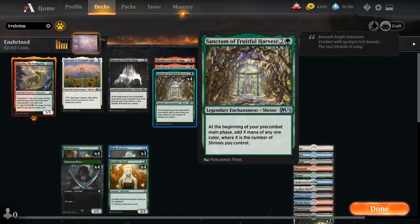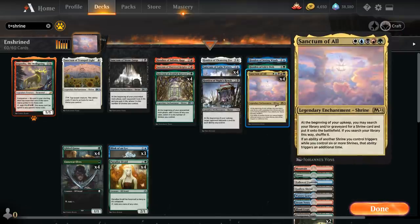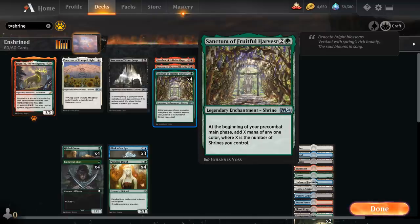Sanctum of Fruitful Harvest — we're playing four copies because it's so important to generate early mana advantage. It creates X mana of any one color at the beginning of our pre-combat main phase, where X is the number of shrines we control. By itself it makes one mana, but it scales nicely with more shrines in play, and it's also great to search up with Sanctum of All when we have expensive cards in hand we want to cast right away.